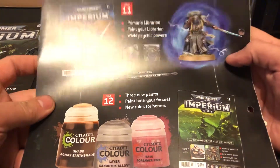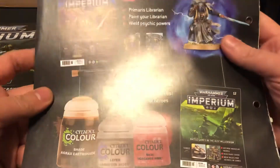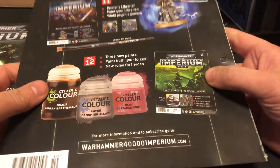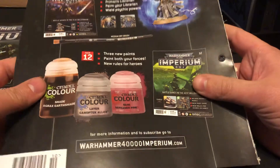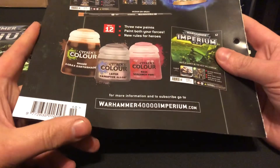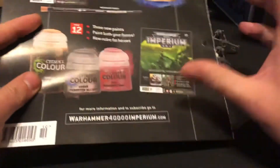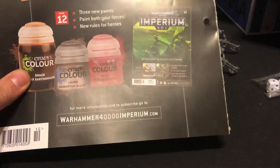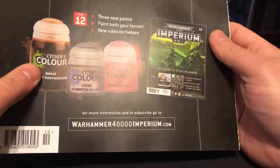Looking ahead, we're going with issue 11 which is an introduction to the Primaris Librarian, and we get three new paints in number 12. I can't remember what's in 13, but 14 is scenery — it looks like crates, barrels, cargo containers. I might grab a couple of them just to boost the table scenery as we play.